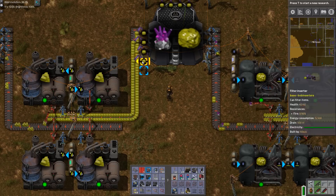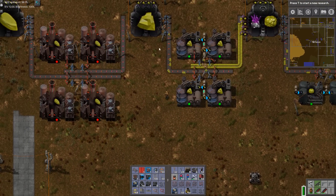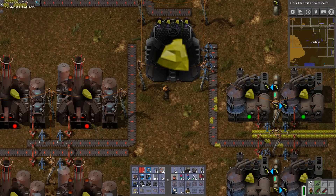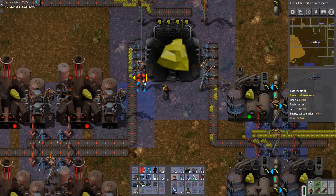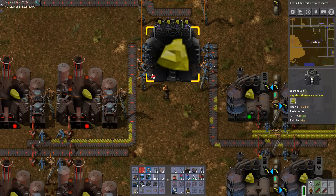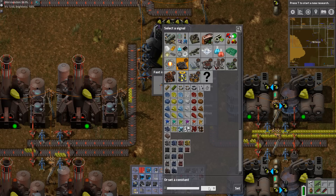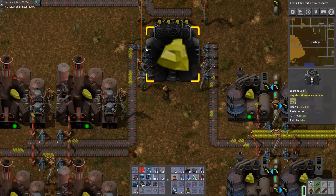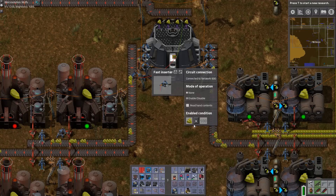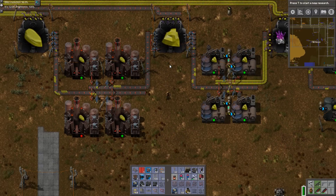Also, setting wire conditions here in order to limit the output so that it doesn't run empty is important. For example, this one would definitely run empty without a condition. You can set it so it only does that when the crystal count is larger than 100 - that way we make sure this one always has something in it.